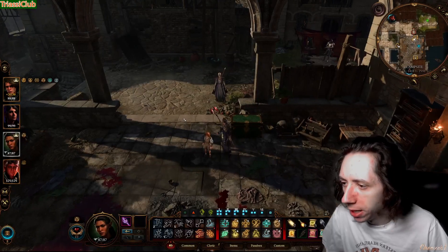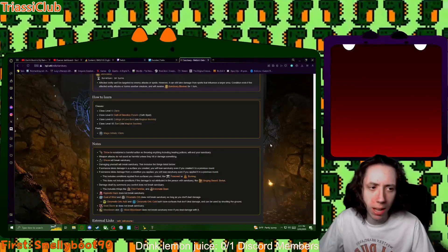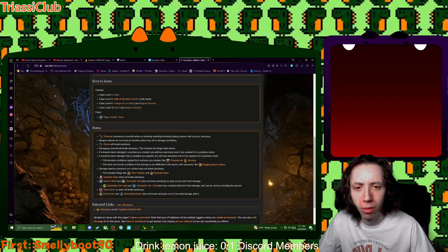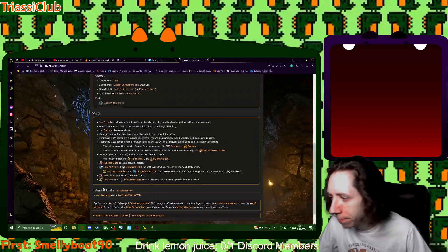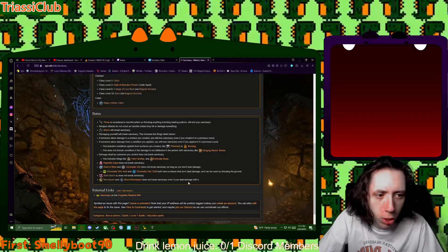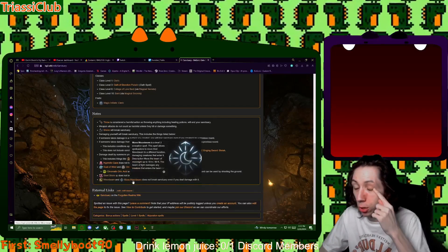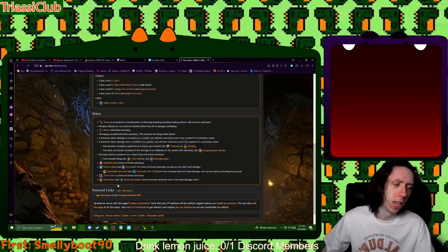So why do you want to use this build? Let's talk about sanctuary. Sanctuary breaks when you do damage to people, but there are certain things that interact with it in a way that won't break it. The main thing we're talking about today is moonbeam. Moonbeam does not break sanctuary even if you deal damage with the spell. Druids get this at level three, and one of the paladin oaths gets it at level five, so we're rolling druid.